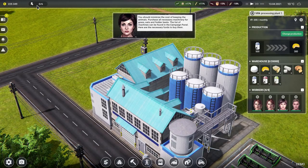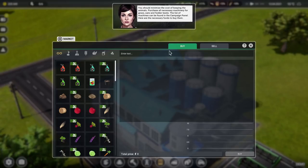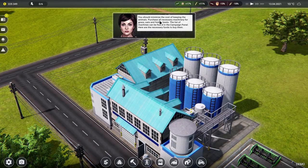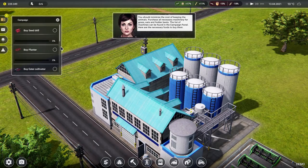Can we have a quick view listing like we used to have — how much milk do we have right now? We've got 625 milk, they should be able to get on with that. You should minimise the cost of keeping the animals. Purchase all necessary machinery for grass, oats and fodder beets — the list can be found in the campaign panel. She's just given us a massive pile of cash!